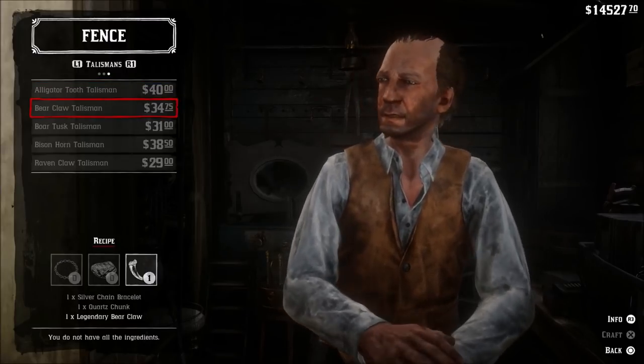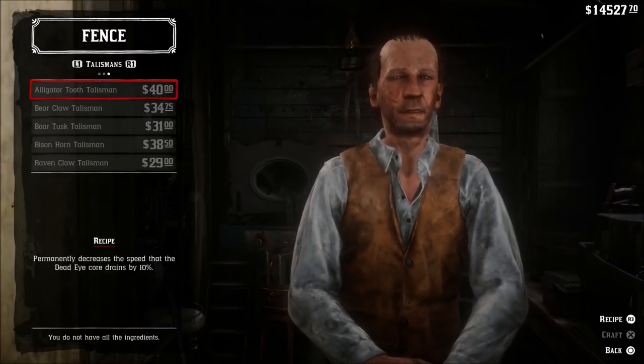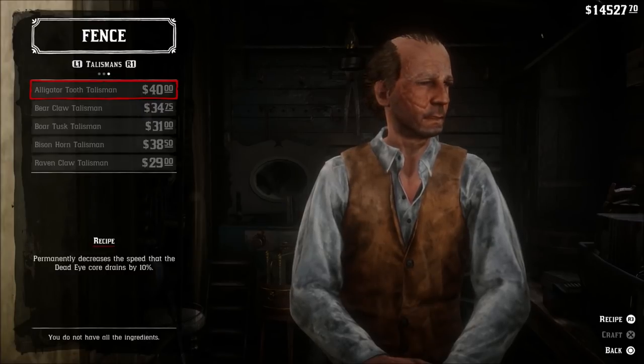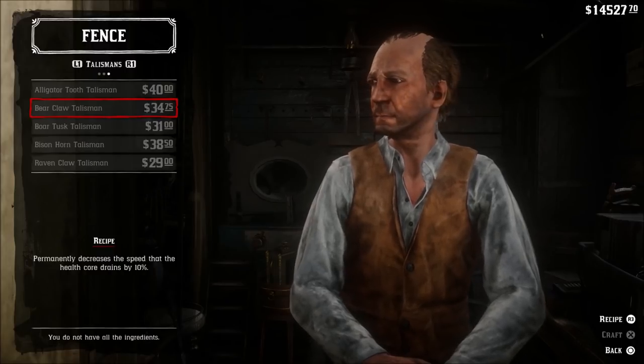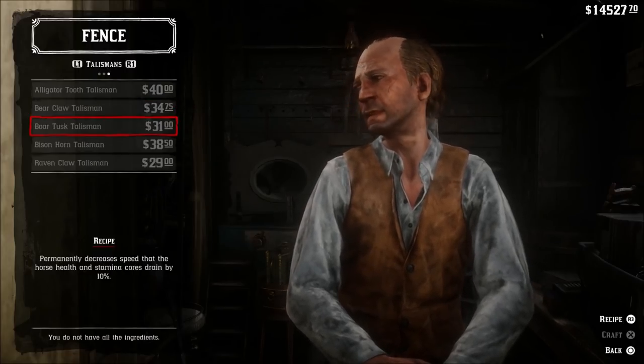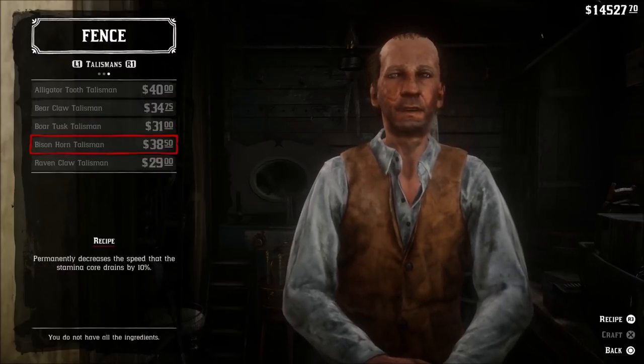The Boar Tusk Talisman reduces your horse core drain by 10%, and you need cobalt petrified wood and a gold earring. The Raven Claw Talisman reduces weapon degradation by 20% — you need the old brass compass to craft this.